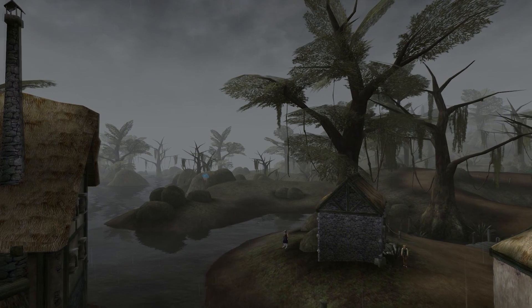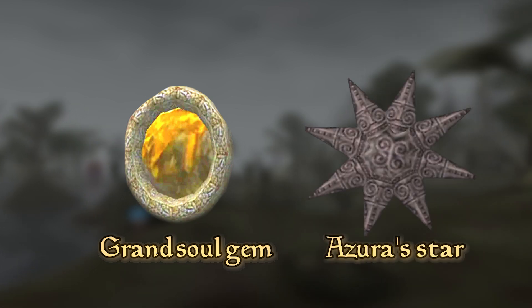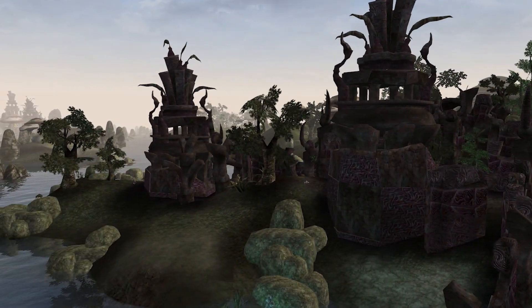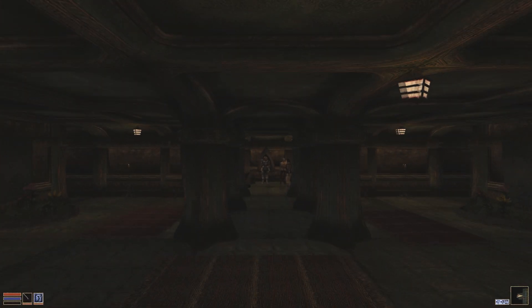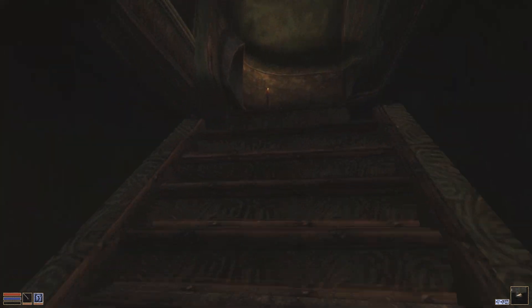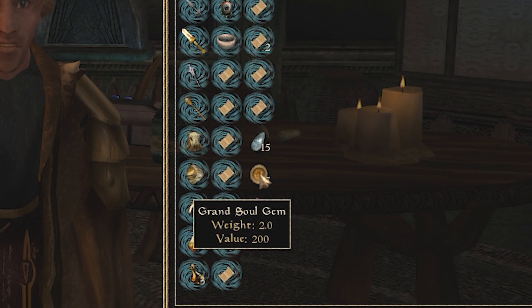So, when it comes to enchanting, there are a couple of ways you could go about this. The first item we need to get is either Grand Soul Gems or Azura's Star. Grand Soul Gems can be obtained in various Daedric shrines and caves. You can also steal one in Sage of Mora in the Tal Naga's Great Hall. But of course, if you just want to use your hard-earned money, you can go to Mornhold. In Mornhold, go to the God's Reaches Plaza, then to the Crastham Hall and head upstairs, and speak to the Breton gentleman there — he'll sell you a stack of five Grand Soul Gems.